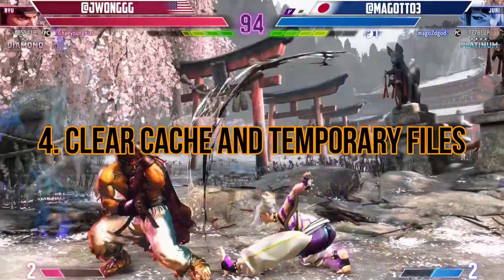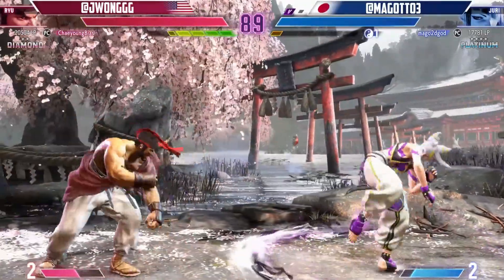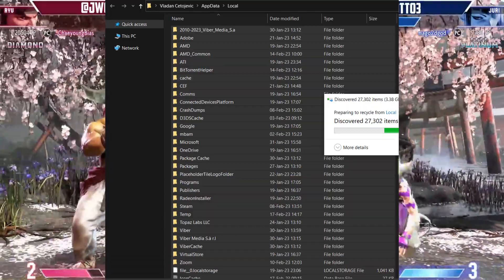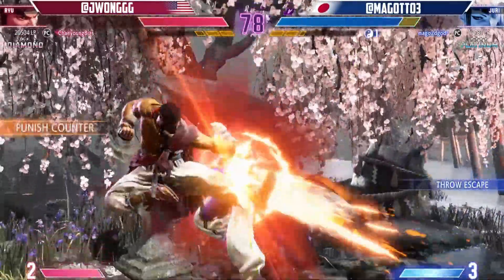Step 4: clear cache and temporary files. Accumulated cache and temporary files can interfere with the game's functioning. Navigate to the game's installation folder on your gaming platform or PC and delete any temporary or cache files associated with Street Fighter 6. Restart the game and see if the error persists.